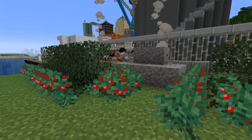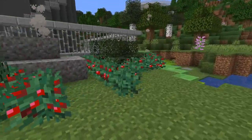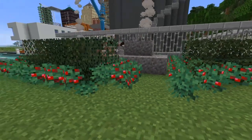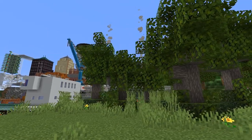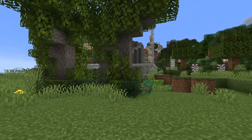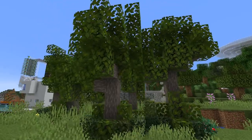The first layer of vegetation after the debris is scrubs. The undergrowth can also have some thorns sometimes. Next there are some ash trees — nothing too fancy. I made them out of acacia logs as that most resembles the bark, and jungle leaves.